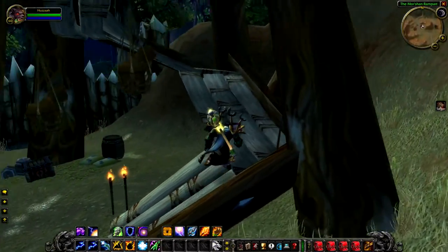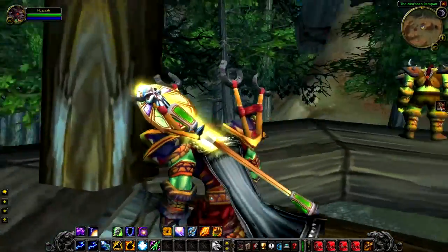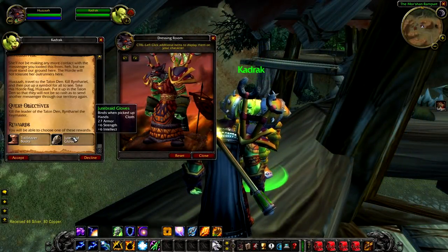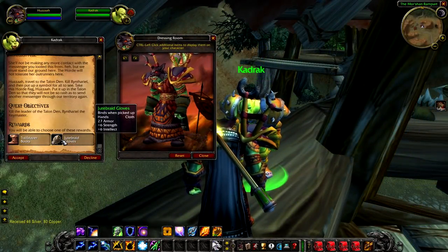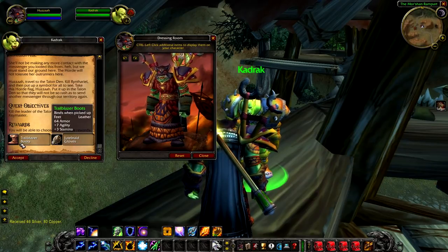When you get to the Morshan Rampart, you're going to be looking for a guy called Kadrak. Kadrak is the one that gives you quests to go into Ashenvale when you first leave the Barrens, and he's the one you want to talk to. He has two items that he gives you for this quest, and I'll show you those on screen at the end. They're both pretty good rewards, so I wouldn't worry about that at all.